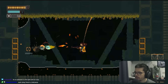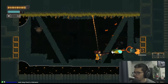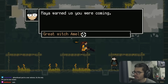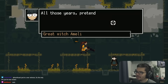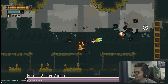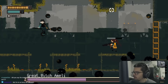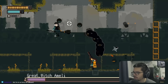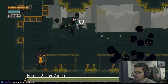We encounter the Great Witch Ameli, who confronts Fern about pretending to be one of them. She's using ichor in the fight — it dissipates pretty quickly and fills a bar. We're curious what happens when the bar gets full.